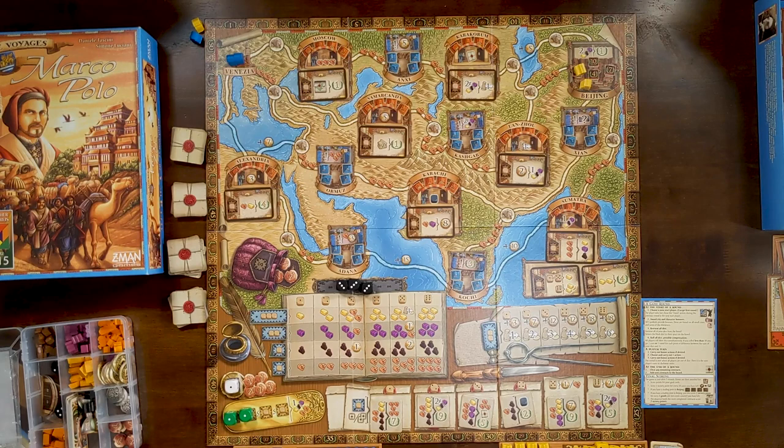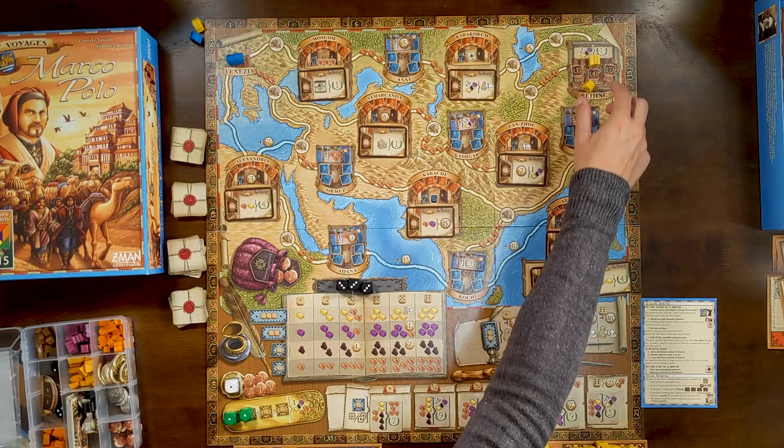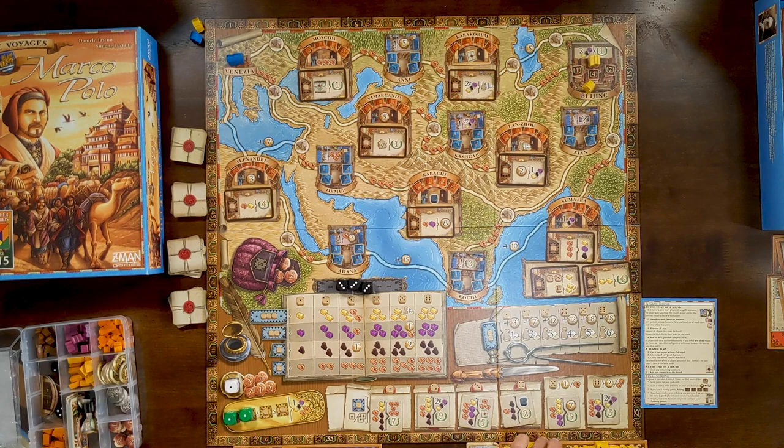We have our starting characters and routes. Lisa's starting character power is that she starts in Beijing and is allowed to put her house down, which gives her 10 victory points — a pretty nice start. Other than that, that's the entire power of that character for the whole game: a 10-point head start, and you're further over on the board which is harder to get to.